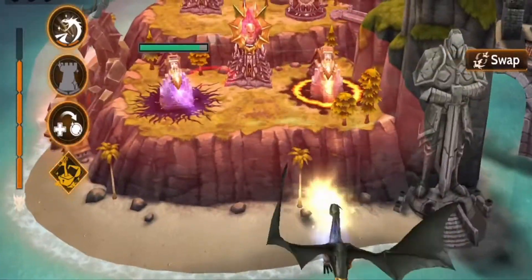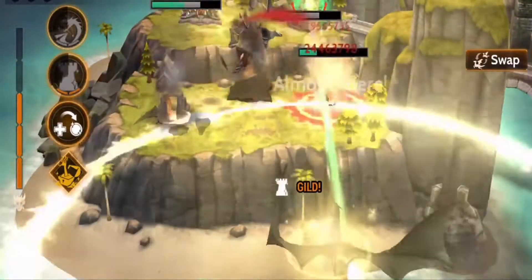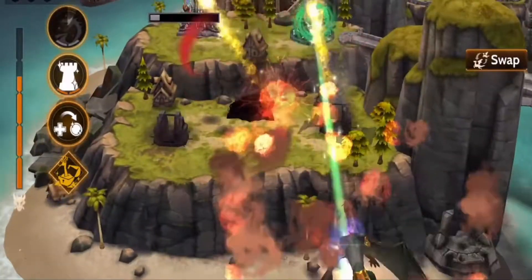Shining Splendor is Fafnir's main defensive spell, which will dodge all non-beam attacks and damage nearby towers for a short duration.